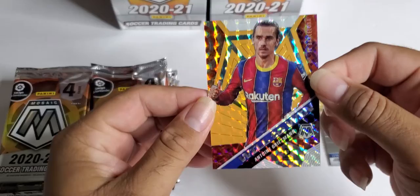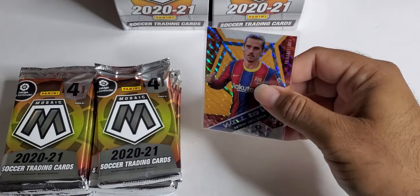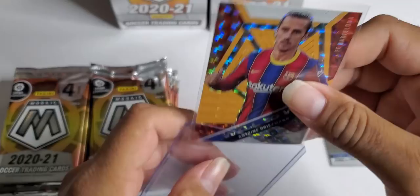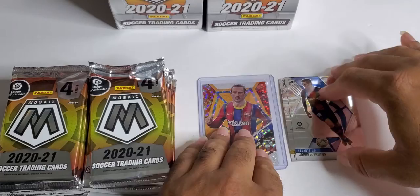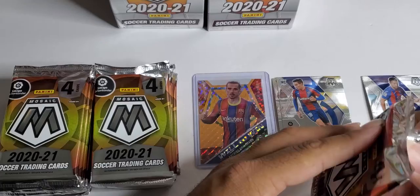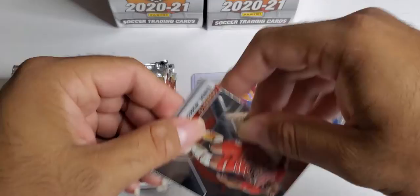Griezmann — Anthony Griezmann, number 12 out of 25! From Barcelona. I heard Barcelona is a pretty decent team, so I'm assuming this could be a good card. I don't know — I guess my friend Andros will let me know when I send him a picture of it. I'm going to top load it just because.